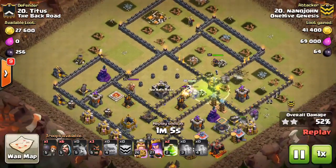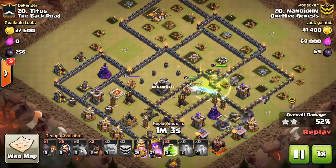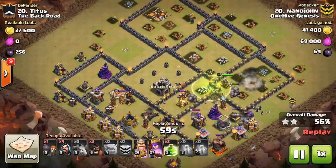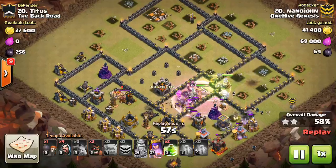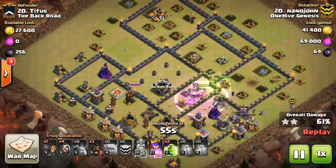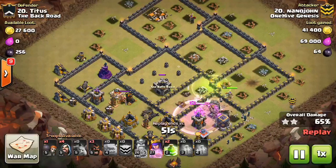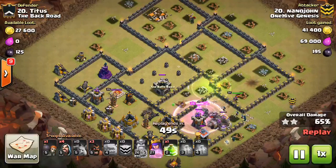You don't want your Queen or your Wizards getting shot down. You need that DPS back there to keep moving through the base, keep everything going forward, and get those defenses down as quickly as possible. The jumps allow the Golems to keep moving forward while everything else is back still taking out some of the trash buildings.